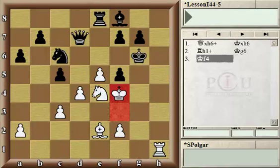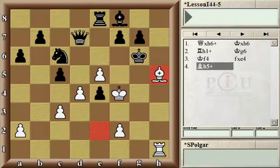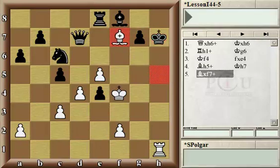Now if black captures the knight, white will follow up with a check, and on the next move bishop takes pawn — basically checkmating. Black can only delay the very end by blocking the check, and then rook takes and checkmate.